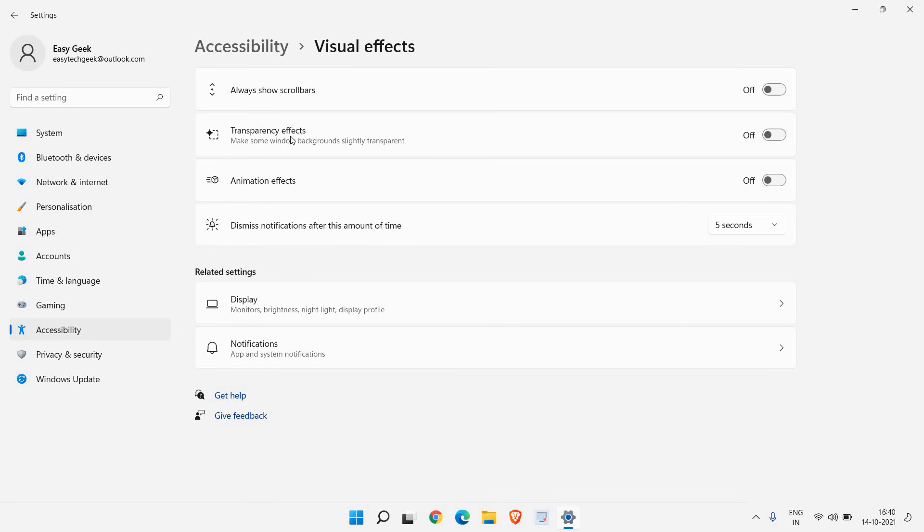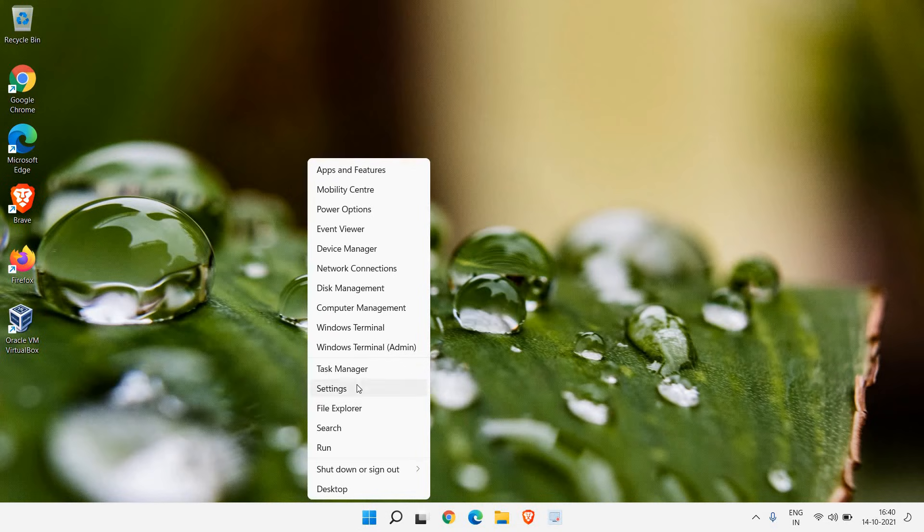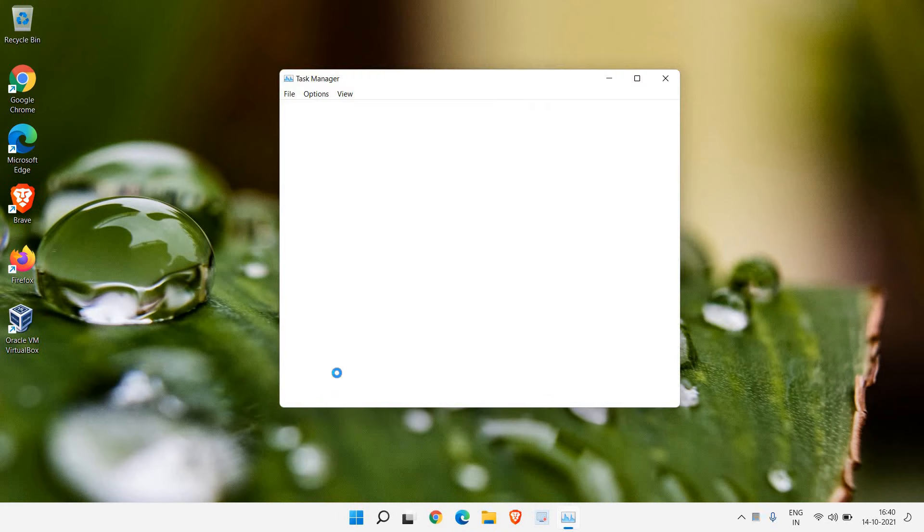Right-click the Start icon again and go to Task Manager. Whatever applications you think are not required, disable them by right-clicking and selecting Disable. Make sure you do not disable graphics drivers or Windows Security. When you restart the computer, those applications will not automatically start up.